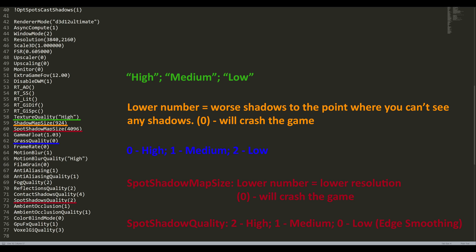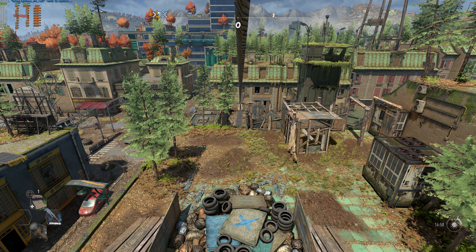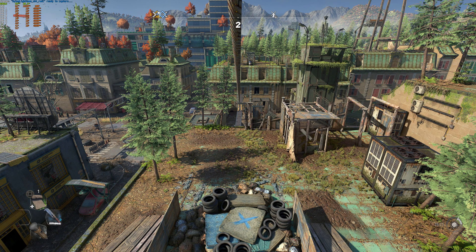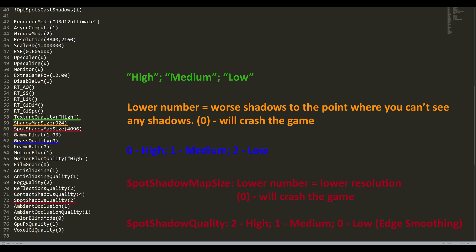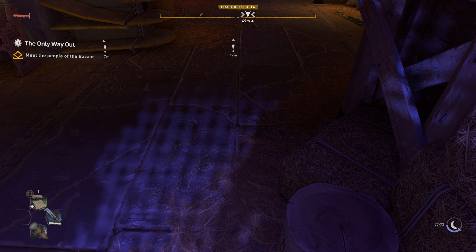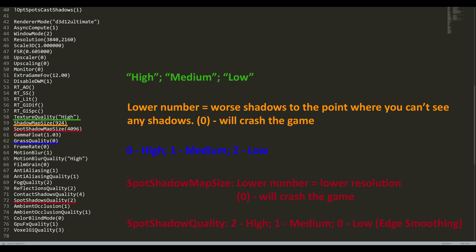Grass quality doesn't really do anything to the grass itself, but other smaller vegetation gets removed without a noticeable performance change, so it's probably not worth it. If you want to do it, your options are 0 for highest setting, 1 for medium, and 2 for the lowest. Spot shadow map size and spot shadow quality change the quality of shadows cast by spotlights, and there aren't many of those lights around. You could get maybe 1.5% performance while standing next to that light, but since you won't see many of those in gameplay I don't really see the point. But if you want, set spotlight shadow quality to 0 and spotlight shadow map size to 256.